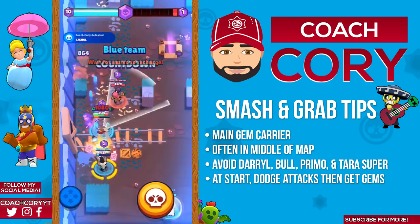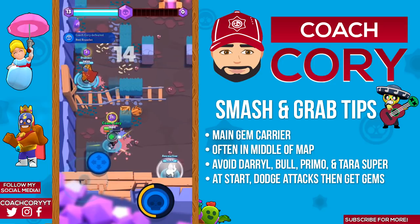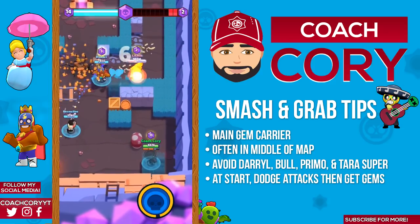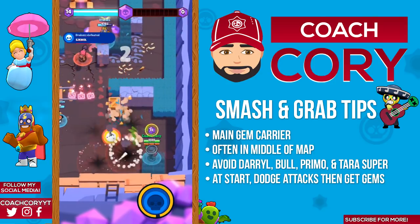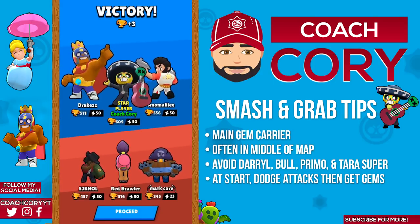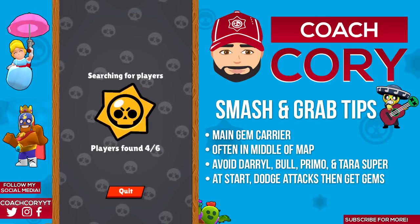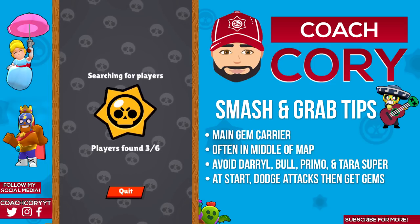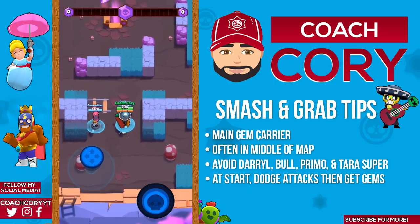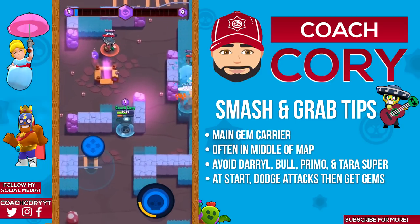As a gem grabber with Poco, if you're facing off versus another low damage brawler like another Poco or even a Pam, you can consider playing very aggressive at the start just to grab gems at the center and get a 2-0 or 3-0 gem lead. However, if you do this and take a good amount of damage while hardly dealing any to the enemy, it's likely gonna have a negative effect on your team. If you're gonna do this, make sure to dodge shots, grab those gems, maybe get a couple hits in, and then pull back. It's okay to take some damage as long as you're dealing some as well.